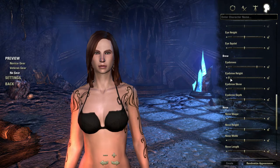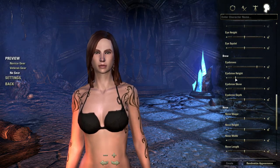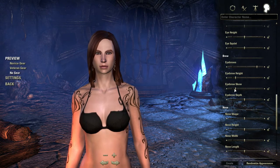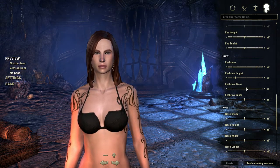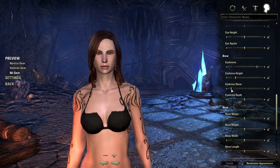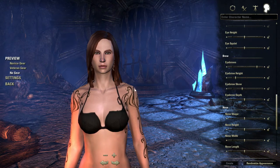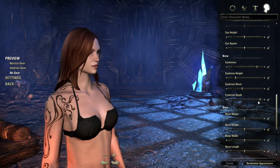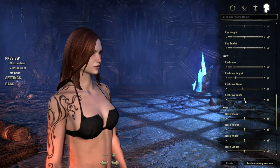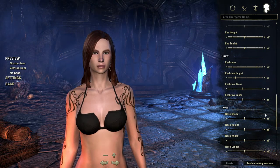Eyebrow height — okay, that's good. She's pretty. Eyebrow skew — one eyebrow higher than the other, that's kind of interesting. Go about there. Eyebrow depth — probably we aren't gonna see until we turn to the side. Don't want them too protruding. That's nice.